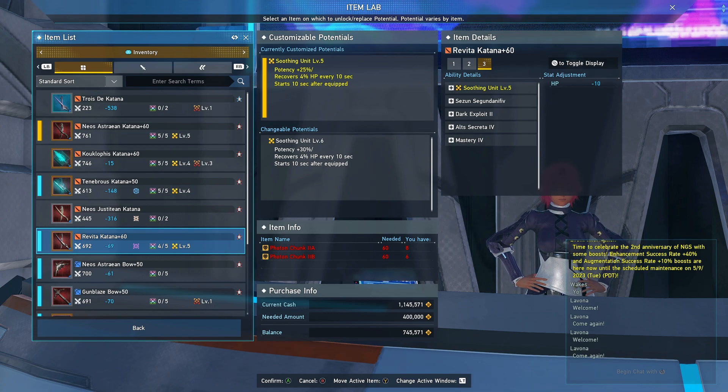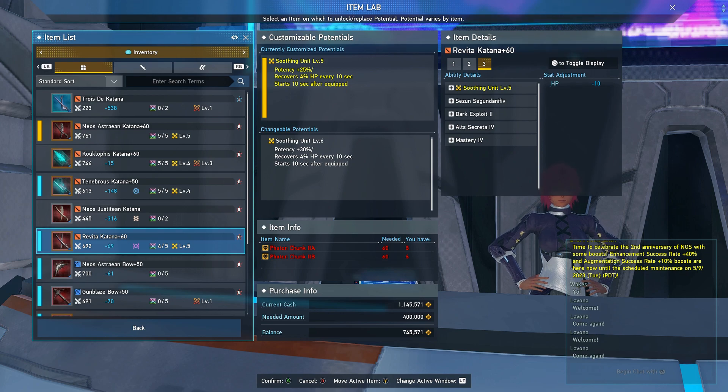Once you level it up to level 6, you get a 5% bump in potency, which brings it up to 30%. It would have been nice if they'd bumped the recovery up to 5% and lowered the time to maybe 8 or 9 seconds — so you recover 5% HP every 8 or 9 seconds — but that's not the case. Take the good with the bad; you get the bump in potency, so we have to go with that.